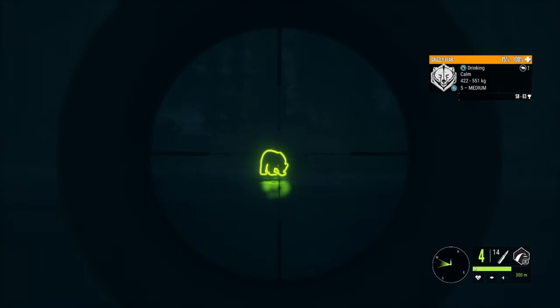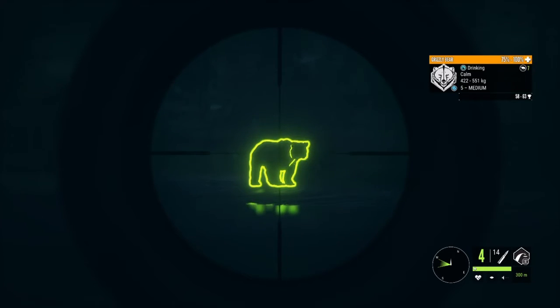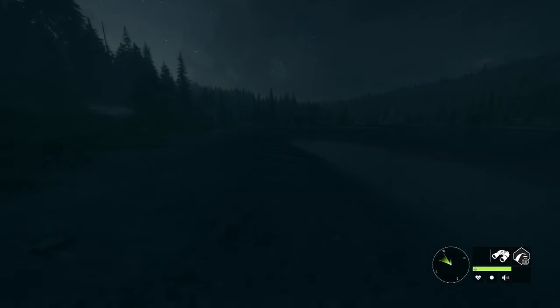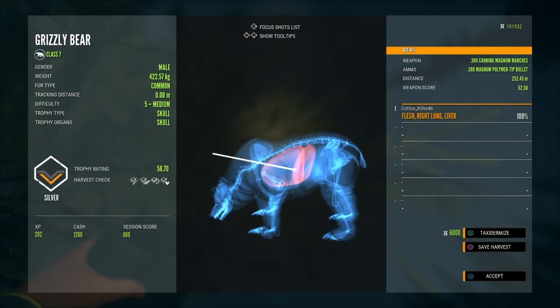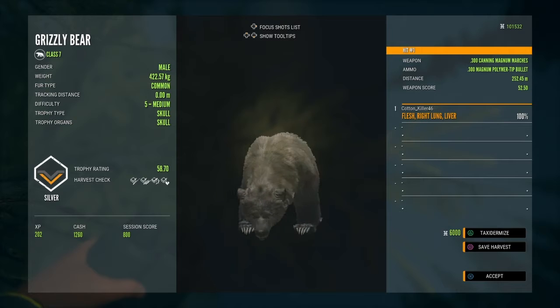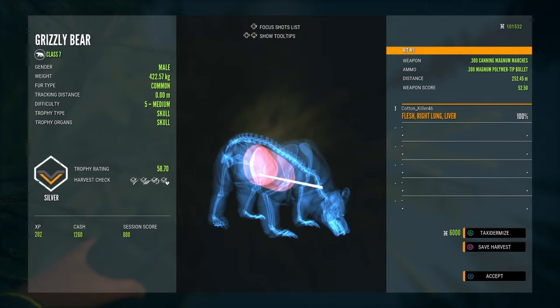We changed the time so we can hunt grizzly bear drink time again. We've got a little level 5 medium here. Going to go ahead and take the shot on him. And it was good, already starting to go down. Not finding very many male grizzly bears — don't know what's going on there. But another one down. Coming up on that level 5 bear — should be a nice silver. Right long liver shot, dropped him pretty quick. Just a little silver, but still $1,200 cash. Everybody knows you need all the cash you can get in this game.